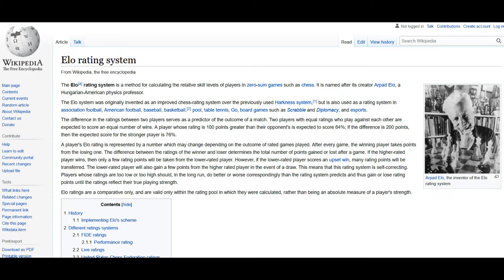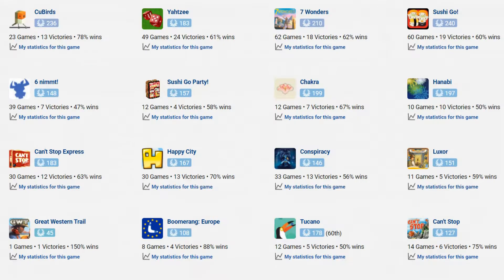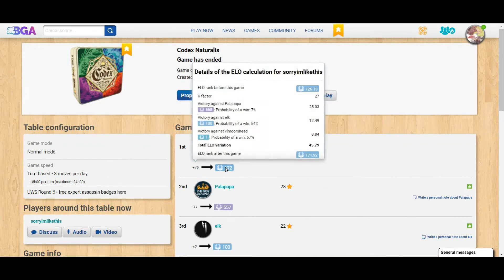ELO is the ranking system used on Board Game Arena to determine a player's strength at a certain game. Each board game has its own separate ELO and every player starts at zero. At the end of each game you can hover over your new ELO to see how it was calculated.